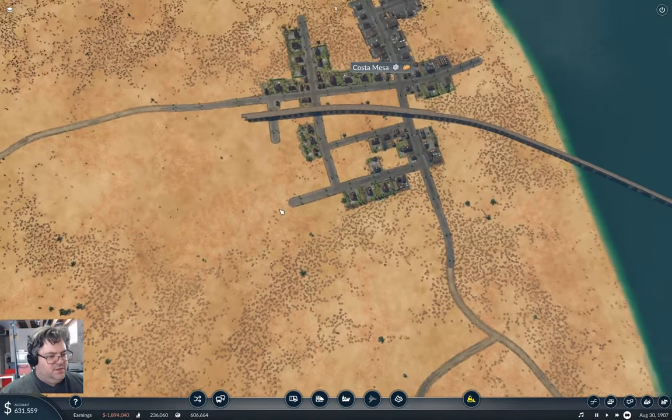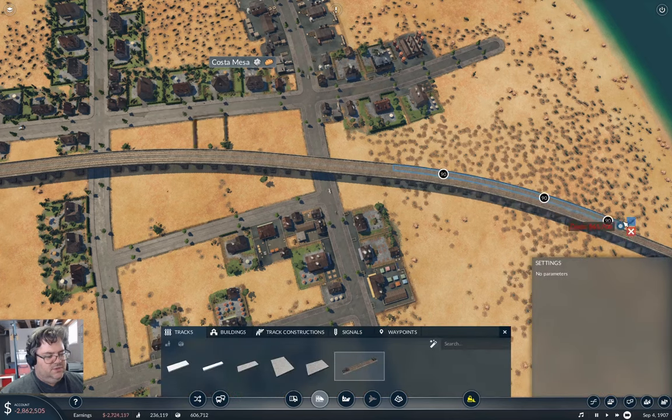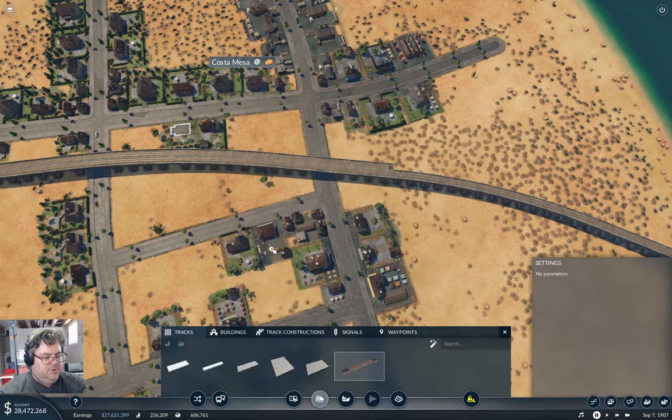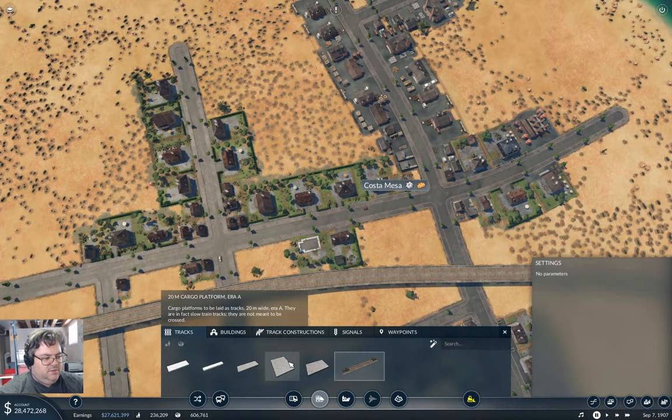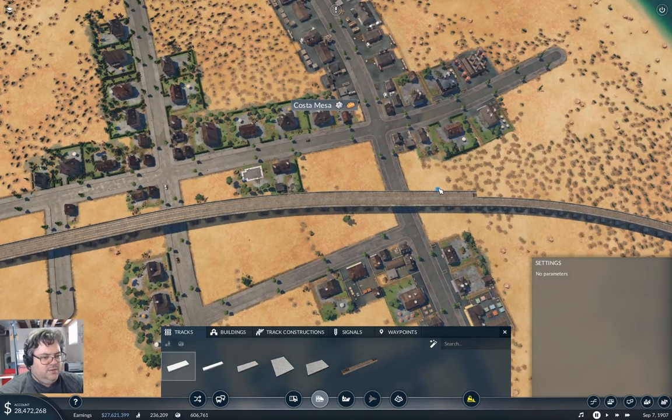Get the money coming back in — that would be good. Now we're going to come in here and load up. Five-meter passenger platform — okay. I need that to go from here to here.